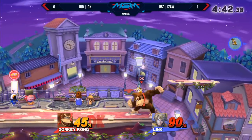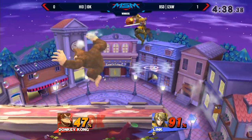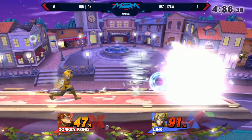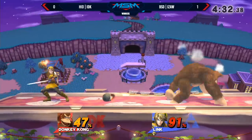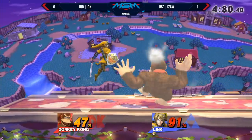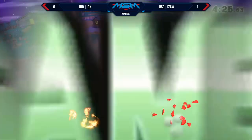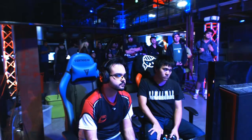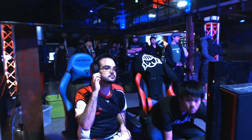Going for the forward smash — a grab will definitely go through his bomb as well. Pull another one — alright, this is going to be hard. IDK walking a little bit more. There are no platforms to reset on, so if IDK does get close — here's the grab, and I think that's it! Good stuff from IDK — game two against IZAW, that was clean!